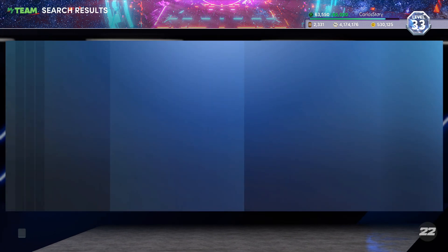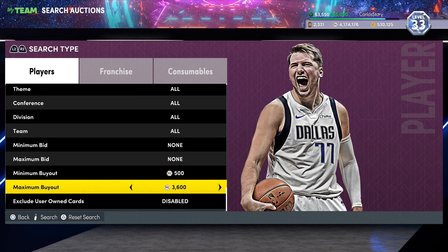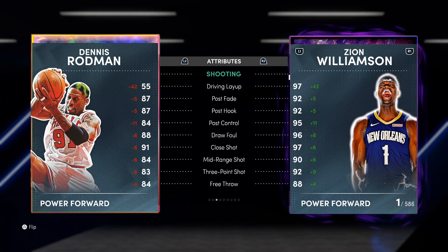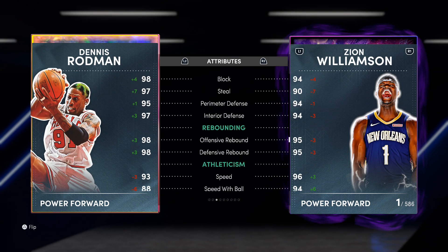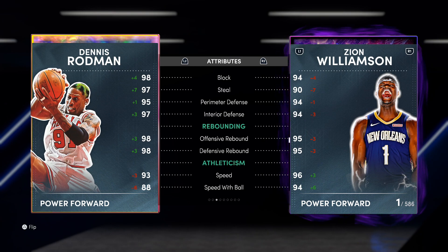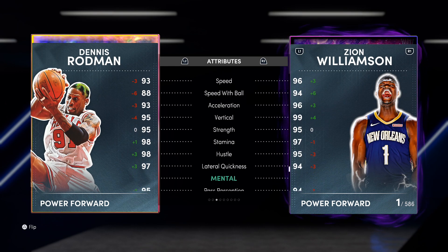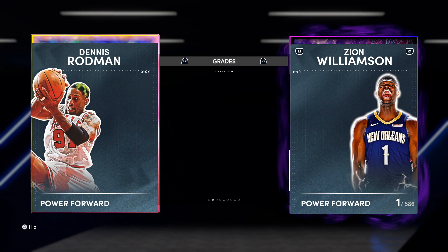This card isn't even really anything crazy. It's 4900. I mean, he is 67 three-pointer, 83, 90 driving dunk. There are at least some Dennis Rodman fans out there. But I was still really hoping they would have given us a locker code with maybe a diamond, a pink diamond, a galaxy opal, and a dark matter. I feel like that makes sense because you know eggs have different colors. I don't want to complain for a free galaxy opal — I would rather have a free galaxy opal than no galaxy opal. I just feel like with the content we've been getting lately, it could have been better.